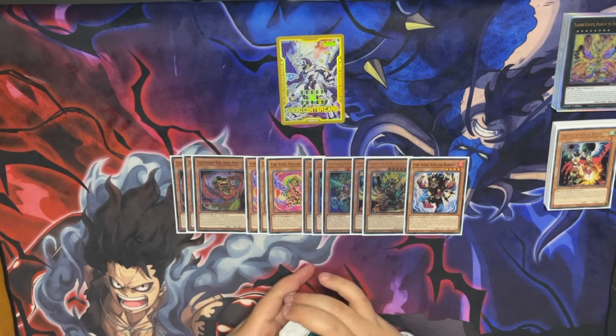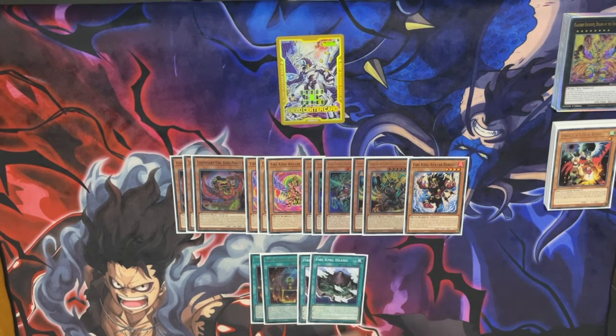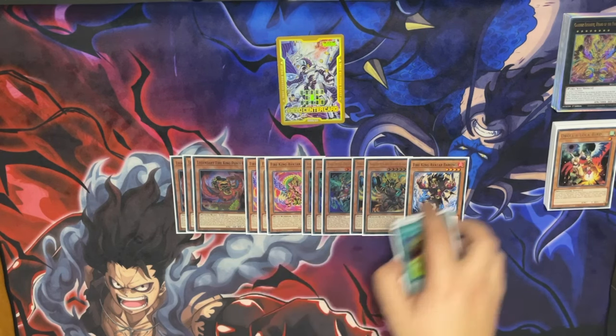Some versions don't even play Barong, but this more mid-range, grindier version really needs it. For spells: double Sanct, double Island, double Skyburn. Skyburn is insane going into boards — it lets you dodge Imperms going second and forces your opponent's interactions. You don't want to play triple Island because you want Sanct to get you to Island. I tried triple Sanct but it felt a bit bricky, and when you need Sanct in play you already have it thanks to Ponix, so two is enough.